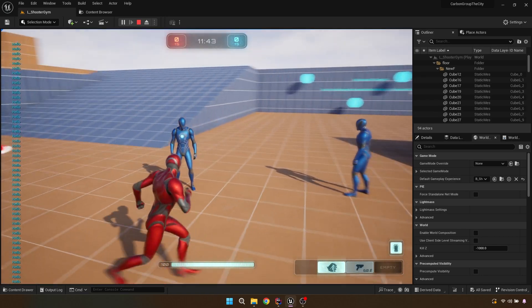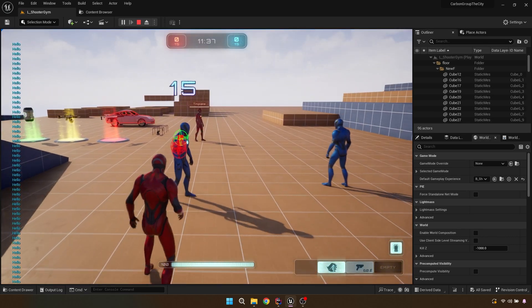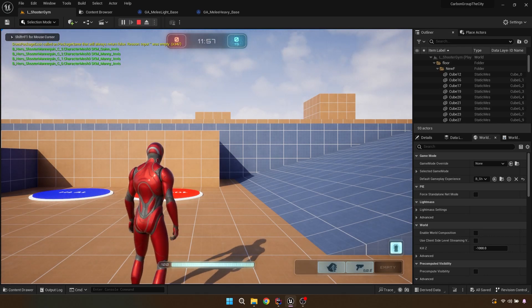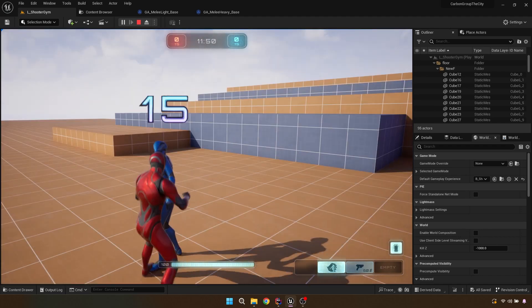We are going to make a focus lock target ability. This is something that I only want to do for the melee — obviously with guns that would be a little cheating, especially with the way Lyra is set up where you shoot towards the center of your screen. So we can't have that, but this would be cool for the melee system.